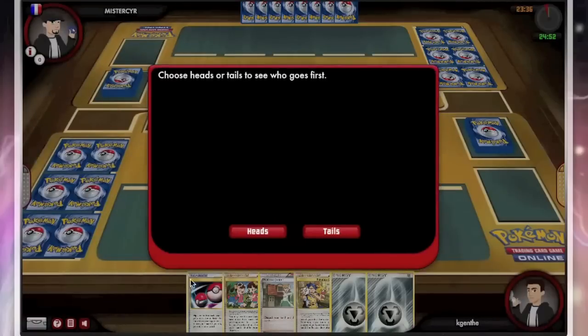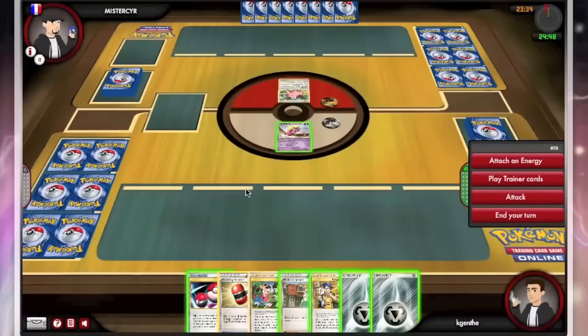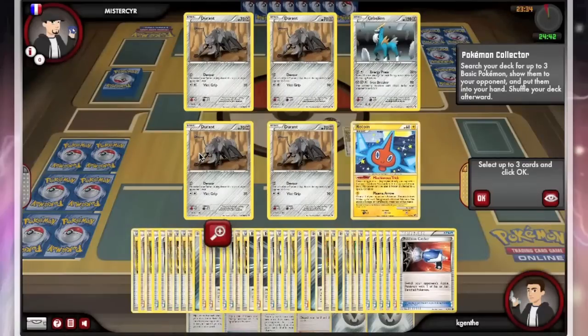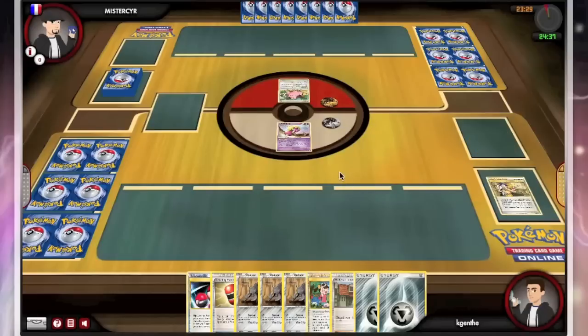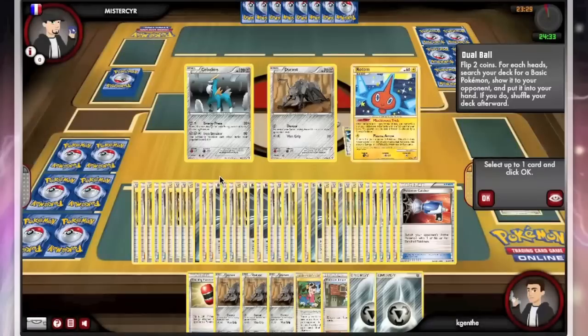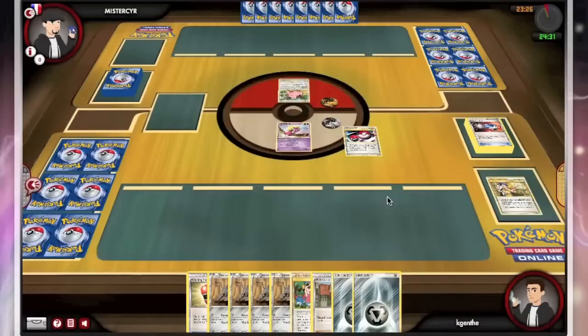I'm going to start with a Smoochum, and I'm also going to start with a Pokemon Collector and a Dual Ball, along with a Metal Energy — which honestly, it just doesn't get any better than that. That's the exact perfect start that you want with a Durant deck, and that's why I play with both Collector and Dual Ball, just to get that 4 Ant Devour going right away. I see I don't have any Durants prized, so I'll go ahead and Dual Ball and get the 4th, which I do, and I am off to just a perfect start.